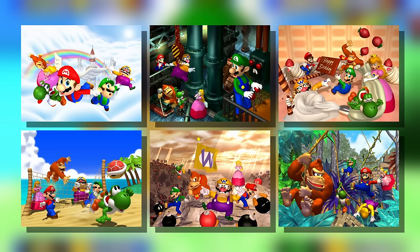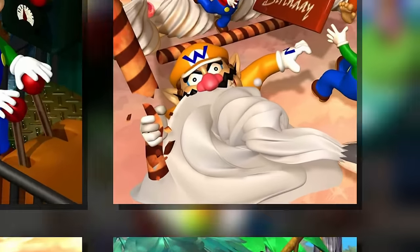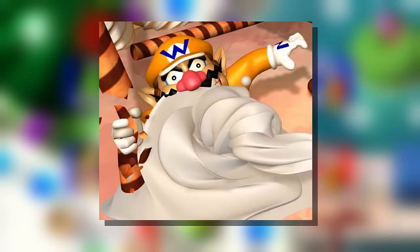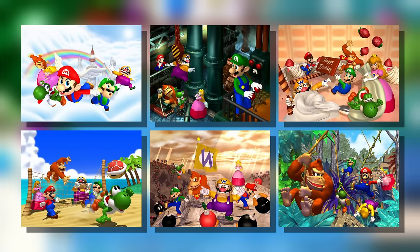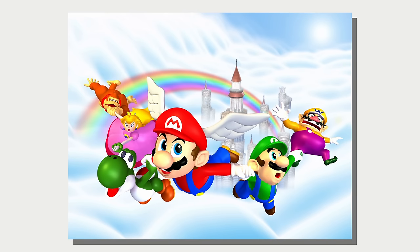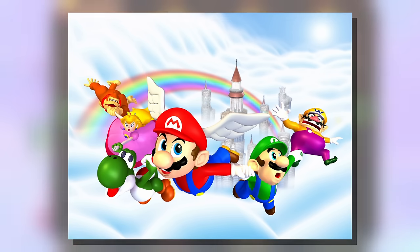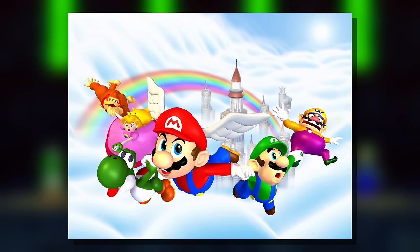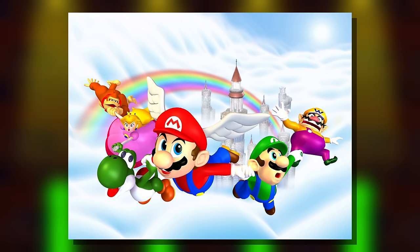Next up are the six title screen renders that appear based on whichever character won the last game. While they depict some fun scenarios, Wario suffering will never stop being funny. They come off as oddly low budget — the lighting on the characters in this one makes them look like they were painted in Photoshop. Mario's face looks nothing like the other renders, and DK's fur texture is subdued to the point of making him look orange. Still, they radiate that highly specific, weird energy I love about all of the renders included in this video.